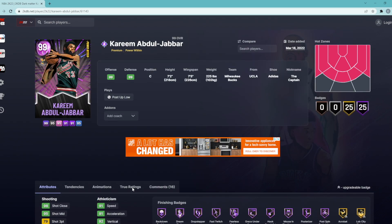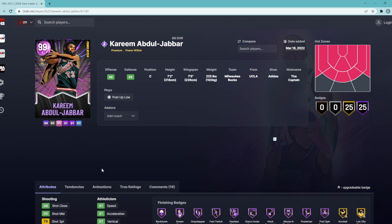So the five diamond shoe boosts I would give Kareem Abdul-Jabbar are: three-point shot, speed, perimeter defense, steal, and ball handle. Let me know in the comments — are you guys looking to pick up this Kareem card? He most likely is going to be the best center in MyTeam. Hope you guys enjoyed the video, I'll catch you in the next one — peace.